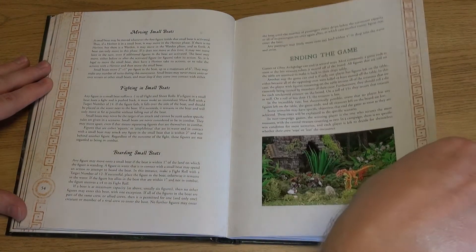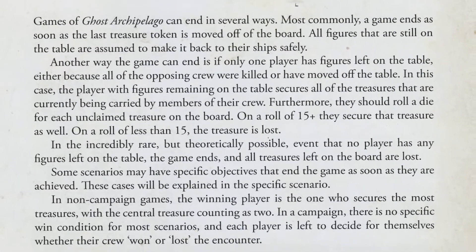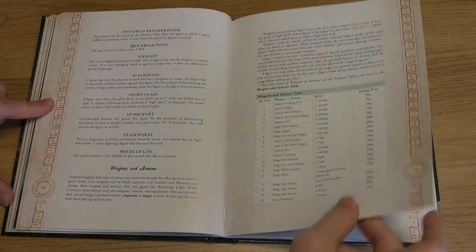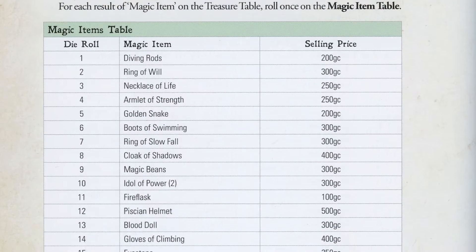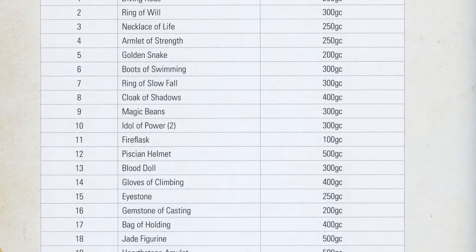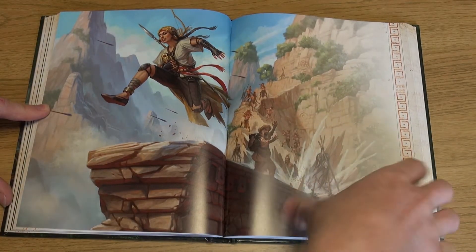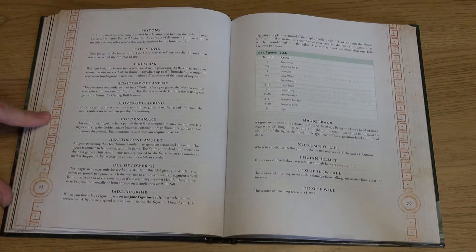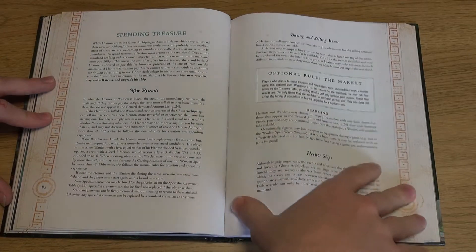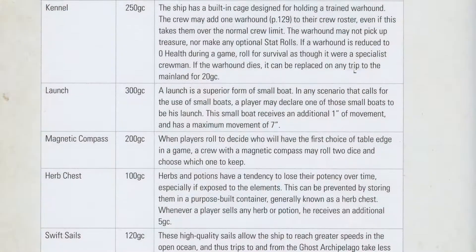Experience is gained, new skills acquired, and treasure assessed for its worth in gold and use in the next adventure. There are a number of potions, spells, armour, weapons, and magic items that can be bought with your treasure. Although the precious map stones, showing a little part of the way to the Crystal Pool, must be jealously guarded by the hereditor who has them. You can also recruit new crew members or enhance your base — the ship that enables you to travel from place to place.